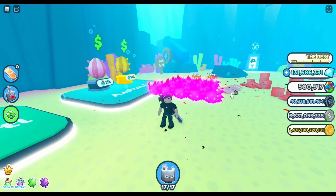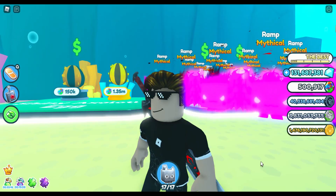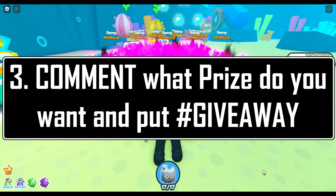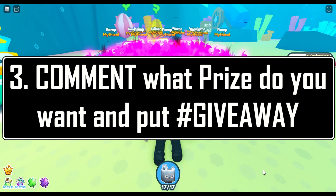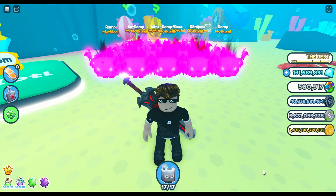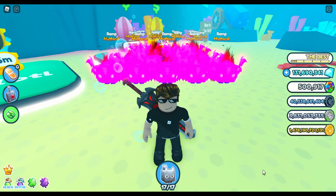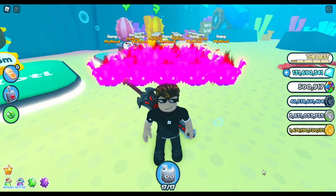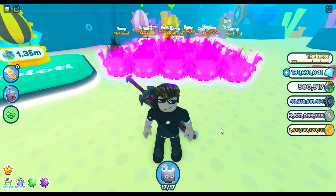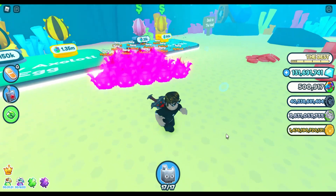Here's how to join our Roblox giveaway. Step one: like this video. Step two: subscribe to our channel and hit the notification bell icon. Step three: comment below which prize you want to win — the pets from Clicker Simulator, the weapons from Weapon Fighting Simulator, or the pets from Pet Sim X — and make sure to put hashtag giveaway. I will filter comments using that hashtag. You can comment multiple times for each game. I will also appreciate it if you share the video on your social media or Discord server to help our channel reach more viewers.